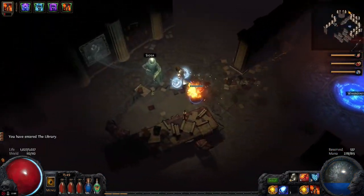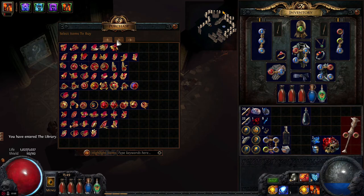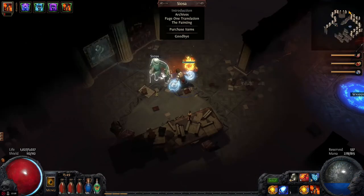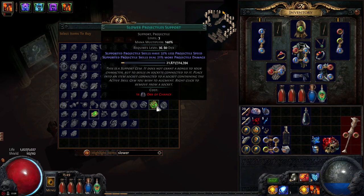Okay guys, so remember the quest that we did in the library? We are now in the library in Act 3. When we talk to Siosa over here he gives us all the gems that are available — isn't that good? That's the reason why we did the library before. We want to get Slow Projectiles.